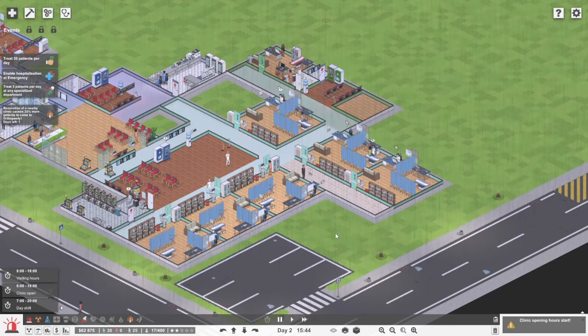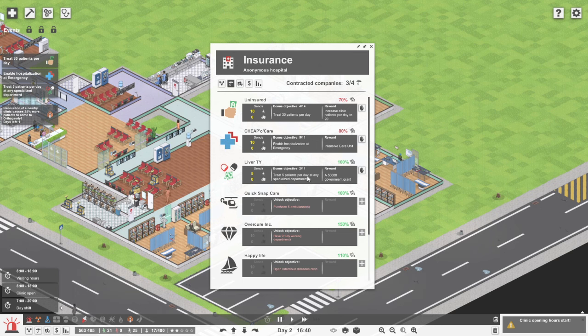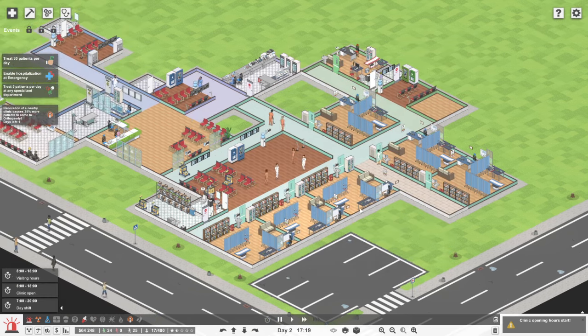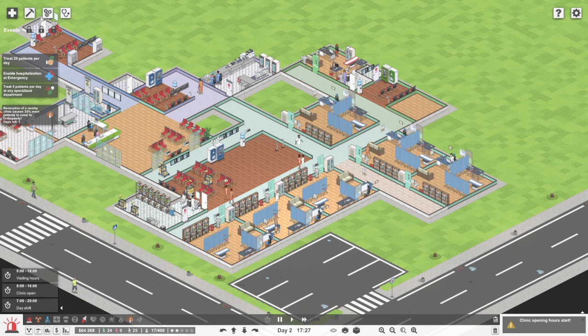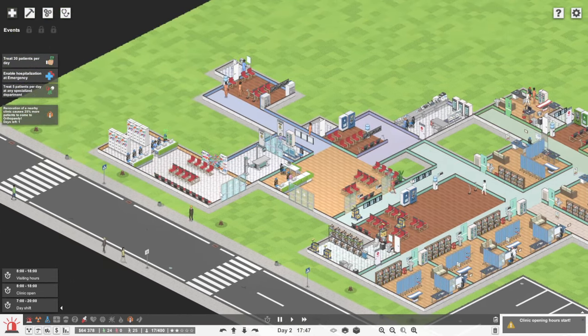We've got our 20 and the target now is going to be 30. We also need to treat five people in the specialized unit here. I'm not too sure how many we've actually done on this one to be honest, because I'm not really sure how to double check that. I think it's all going well here - we don't have to worry about the pharmacy situation in this section.